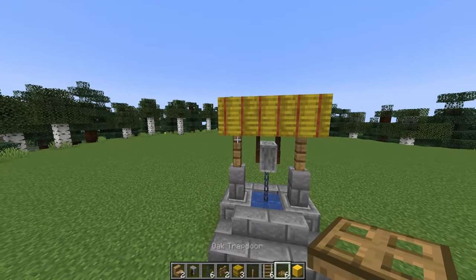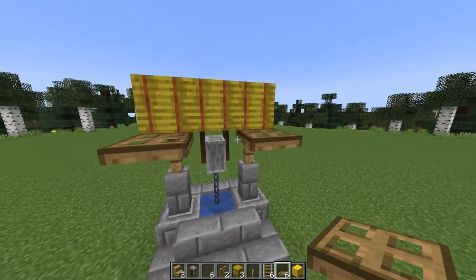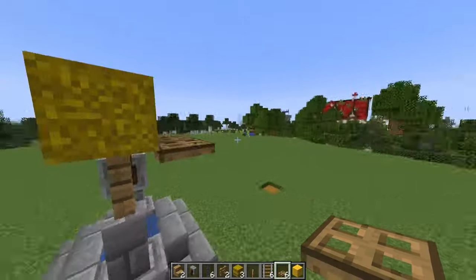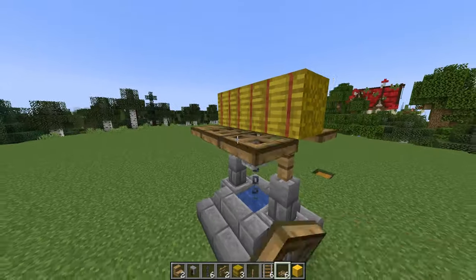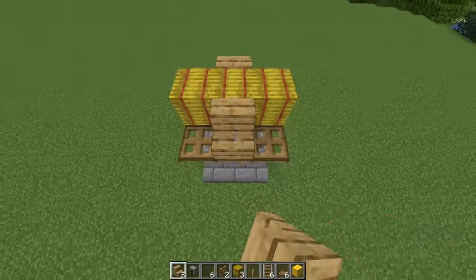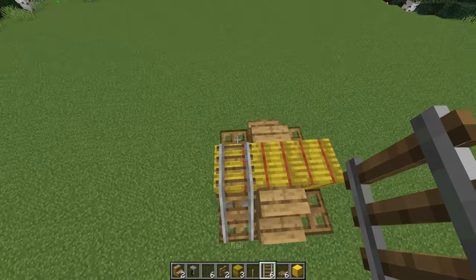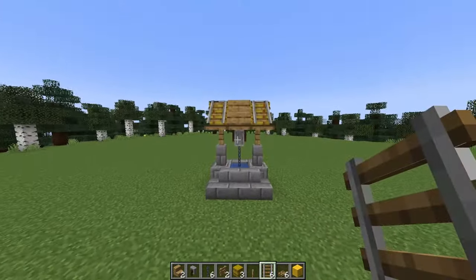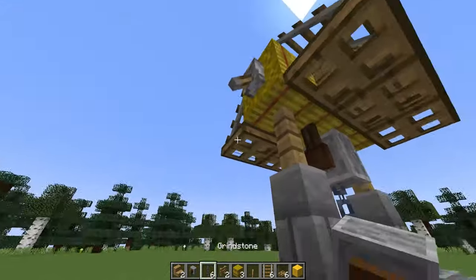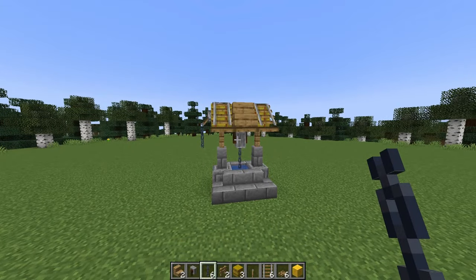Next I'm going to take oak trapdoors, placing them by clicking on these oak fences and then the grindstone here, or on top of the other trapdoors in this row. We're placing them here so we can place oak stairs on top, as well as some rails. Next I'm going to go in with a lever, flip that down, and hang a chain off of it. And there we go — we've got a wonderful looking well.